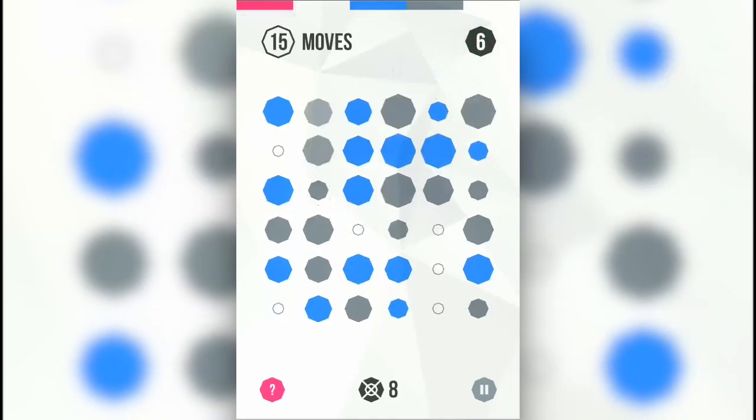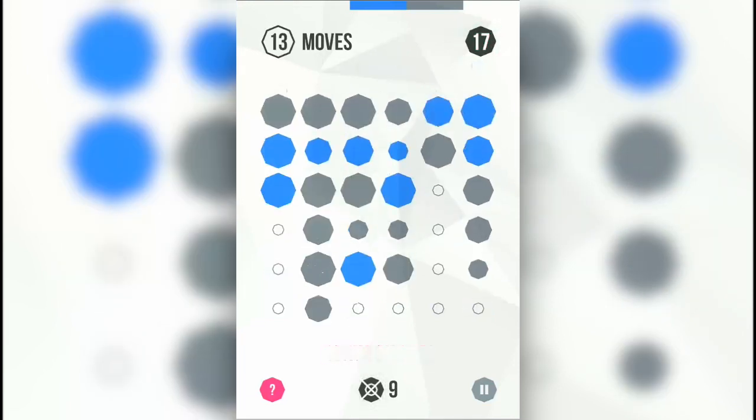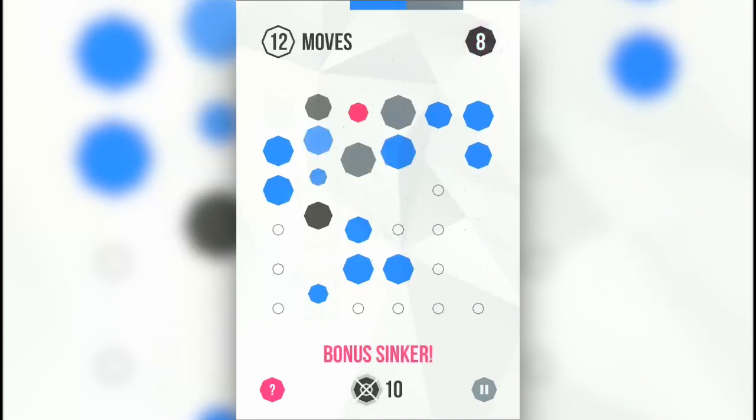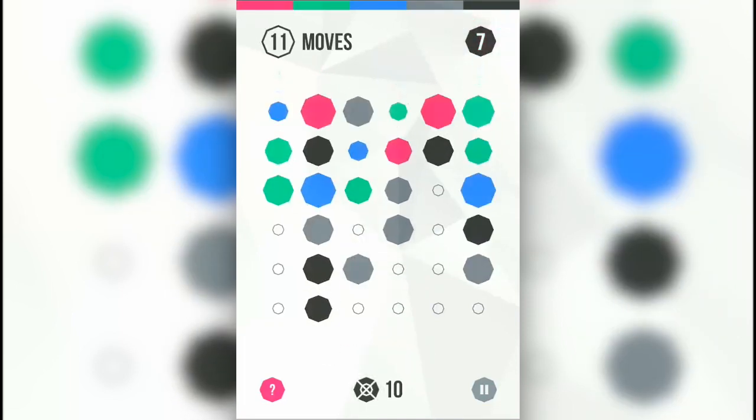There's a 6 block combo. You want to be doing combos that are at least 4 blocks or larger in size. And again, once I can shrink down the amount of colors available, look how big of combos I made on that blue — 17! So I get a bonus sinker now, a bonus swipe. Here's another big combo. I've got 11 moves remaining — that was a 7 block combo.